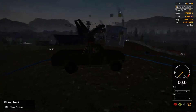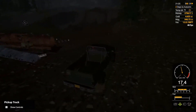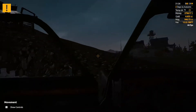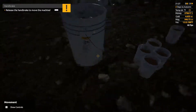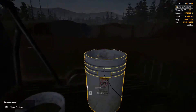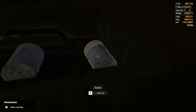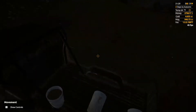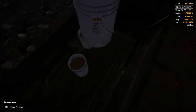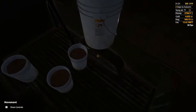We're going to load up these buckets and head over to my little processing station. First we're going to get a count of how much magnetite each bucket produces and how much gold each one gets.